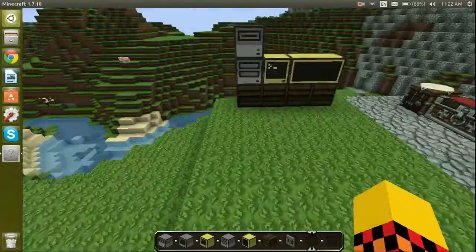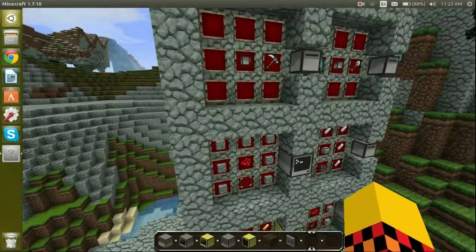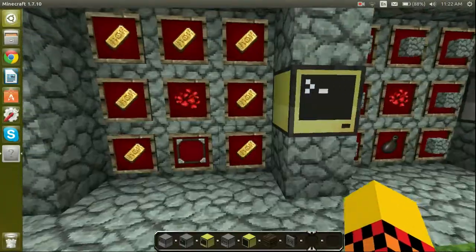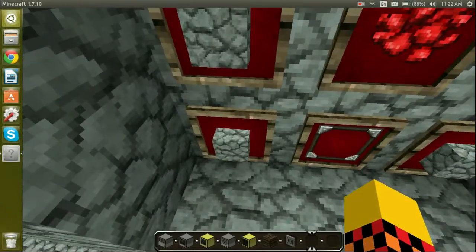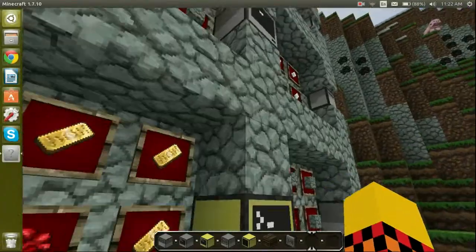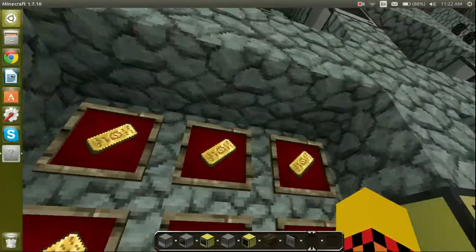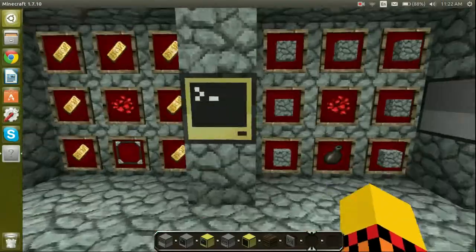We're doing ComputerCraft this time, starting with crafting. Here's the basic computer: stone, redstone, and glass pane makes a computer. To make an advanced computer, you use iron ingots, glass pane, and redstone.